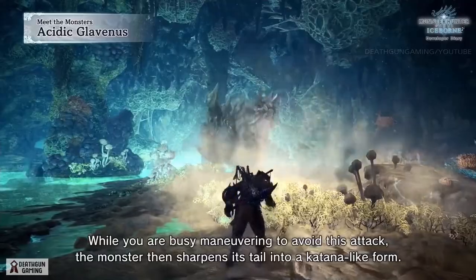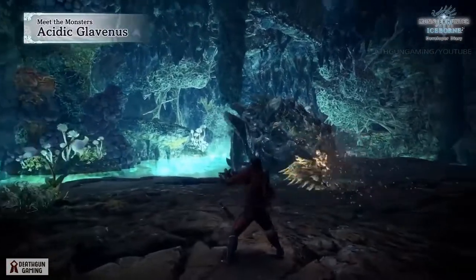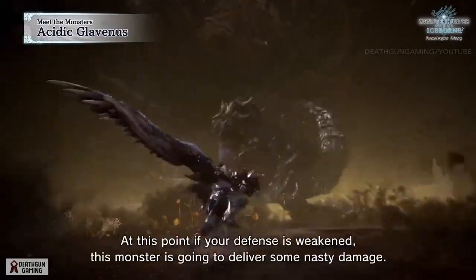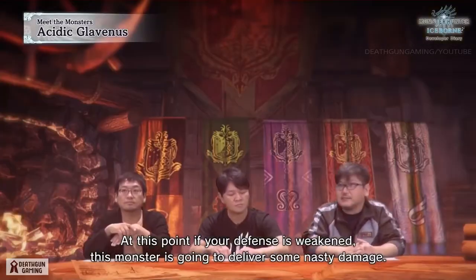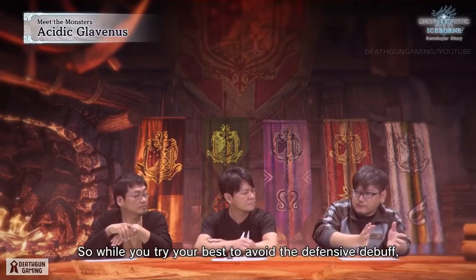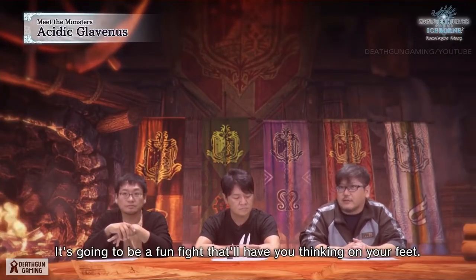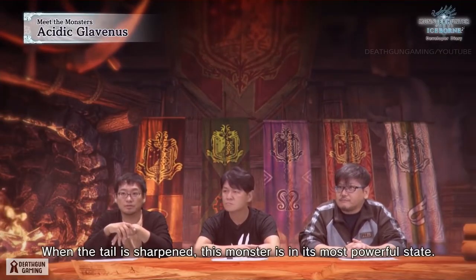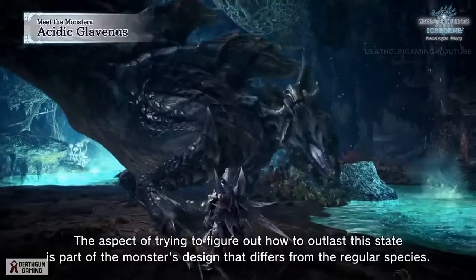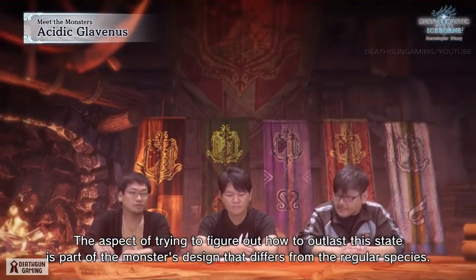While you're busy maneuvering to avoid the wide tail attack, the monster then sharpens its tail into a katana-like form and attacks quickly and with precision. At this point, if your defense is weakened, this monster is going to deliver some nasty damage. You'll need to play smart and consider your positioning while its tail is sharpened. When the tail is sharpened, the monster is in its most powerful state, and figuring out how to outlast that state is a key part of what makes Acidic Glavenus different from the regular species.